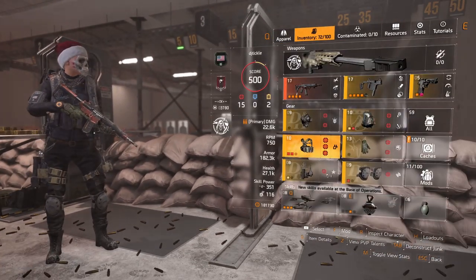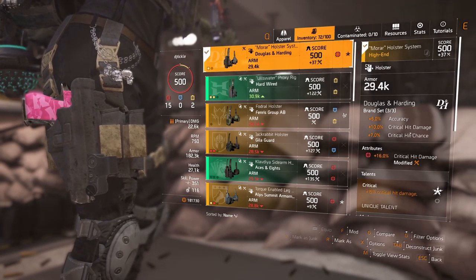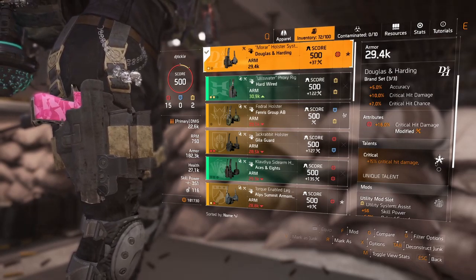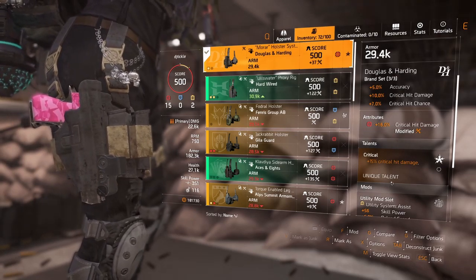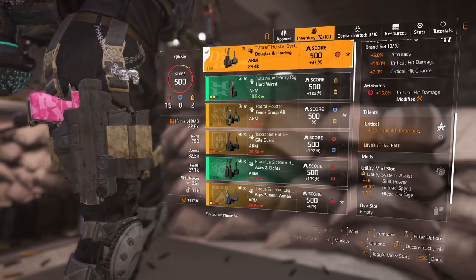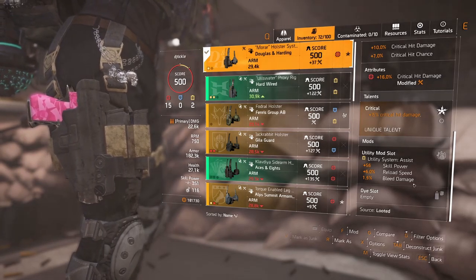Next, the D&H holster completes the three-piece set bonus. I've got 16% crit hit damage on it, and a further 15% crit hit damage from the attribute. It's a utility mod slot, so I'm running a 6% reload speed mod just to give myself more uptime on my assault rifle.